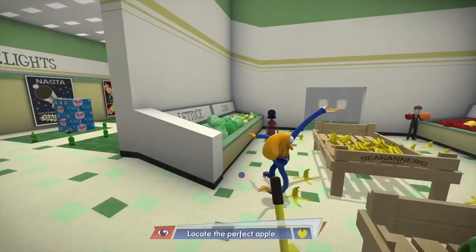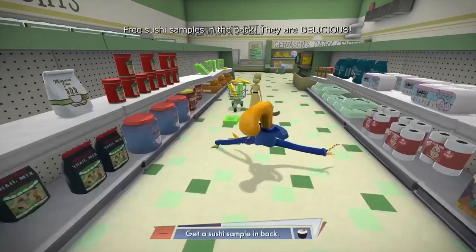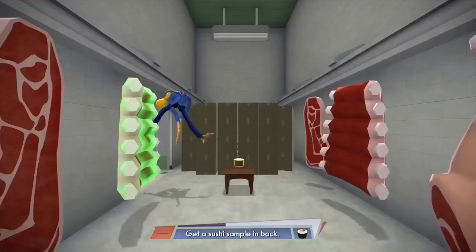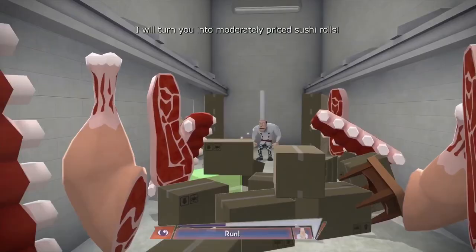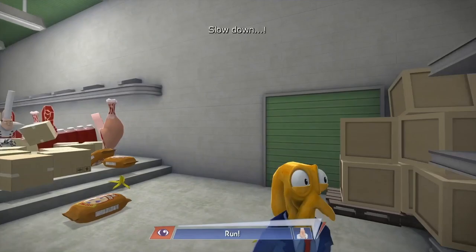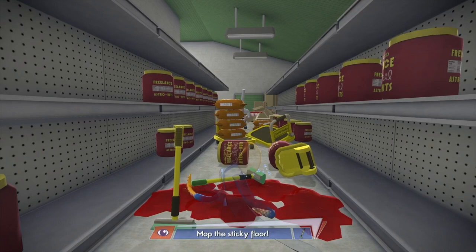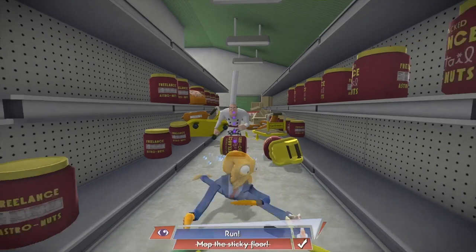Then you get tricked into getting some free sushi or fish product. You go to the very back — some weird promotion — and guess who's back? The chef! He's back in action, ready to try to chomp you up. This leads to a chase scene. Octodad is chased by the chef and you have to keep running, avoiding obstacles, until you break out and get to the main section of the store where the chef is locked behind a door.